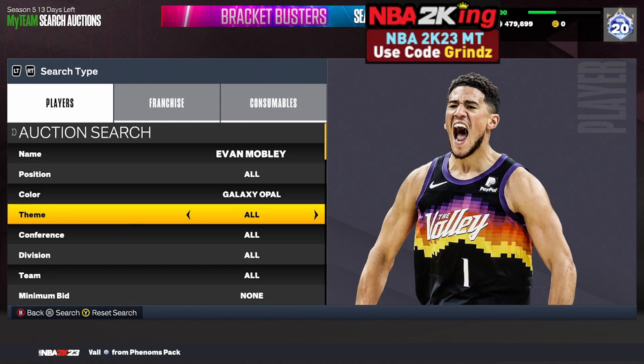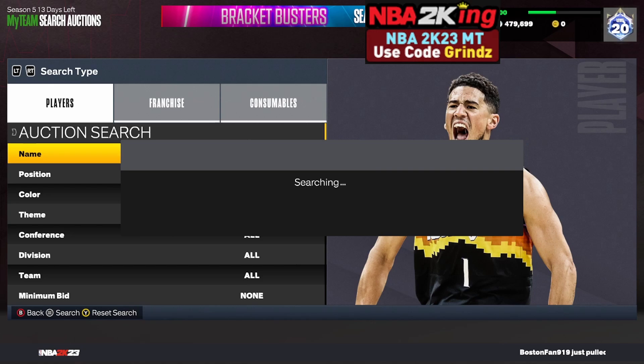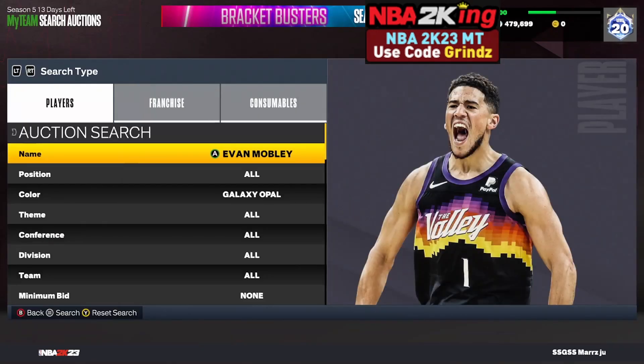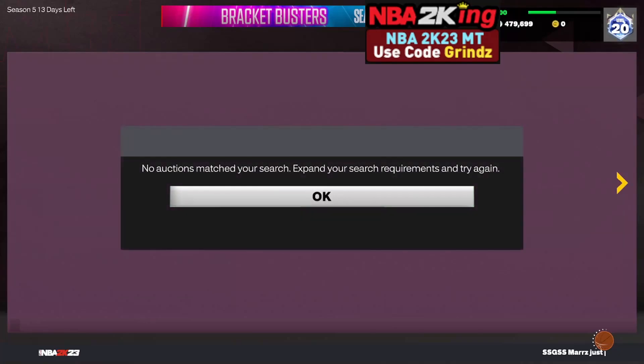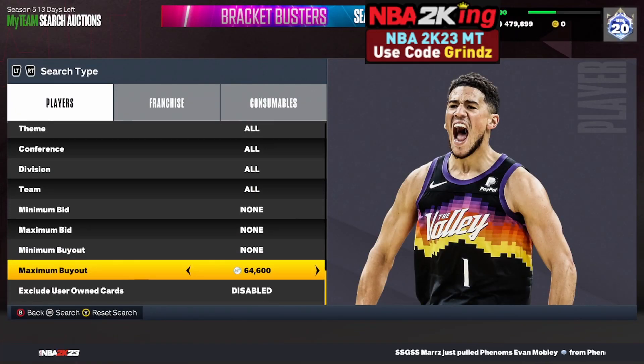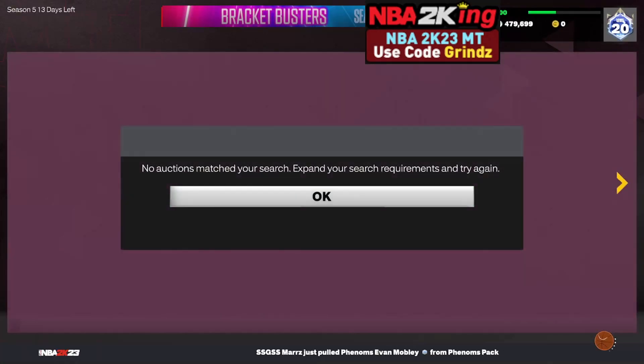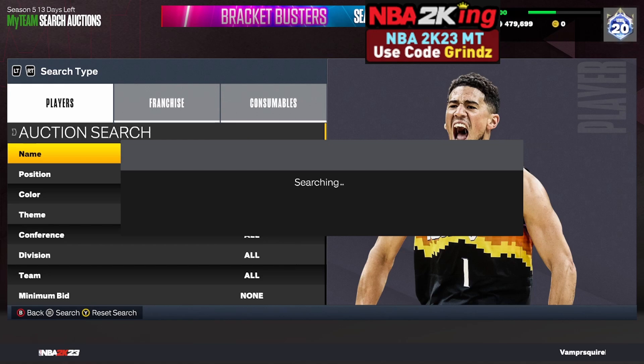The next filter is the Evan Mobley hardscope. Set your name to Evan Mobley and color to Galaxy Opal — the cheapest on Xbox is 75,000 MT, which is expensive for an opal. But since the cheapest opal overall is 13,800 MT, if someone lists Evan Mobley for 14k you make massive profit. Set your maximum buyout to 60,000–65,000 MT. He'll likely pop up for 20–40k. Hardscope filters don't hit every 5 minutes, but when they do you can make 15,000–40,000 MT profit.